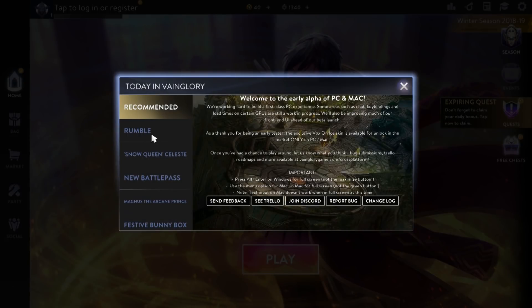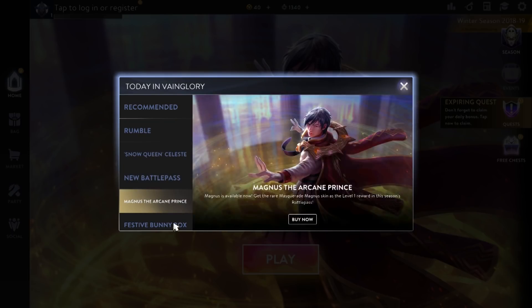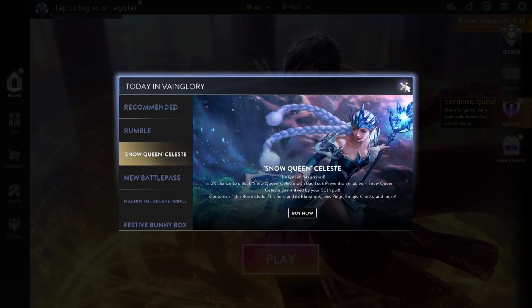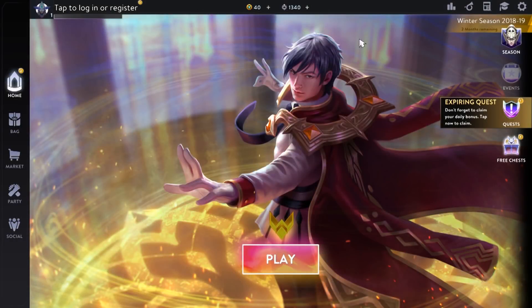After you complete the tutorial, it's going to give you a 'Today in Vainglory' screen showing you what's new — things you can access like the Festive Bunny Box, the new Battle Pass, Snow Queen Celeste. It shows you if you can buy these things and what else you can do.